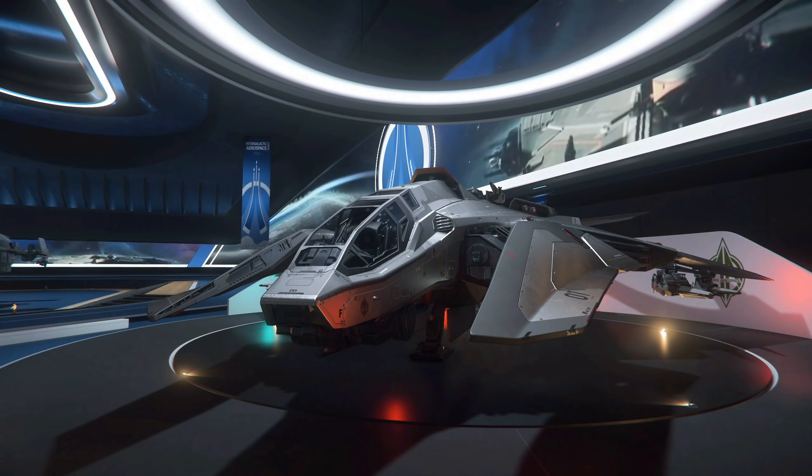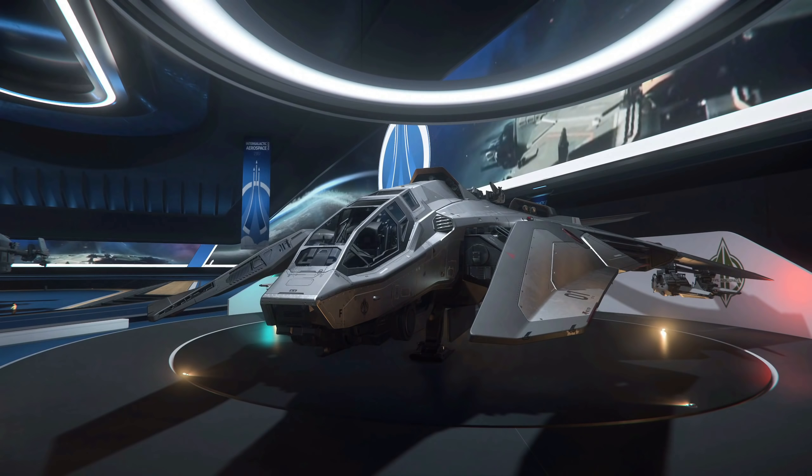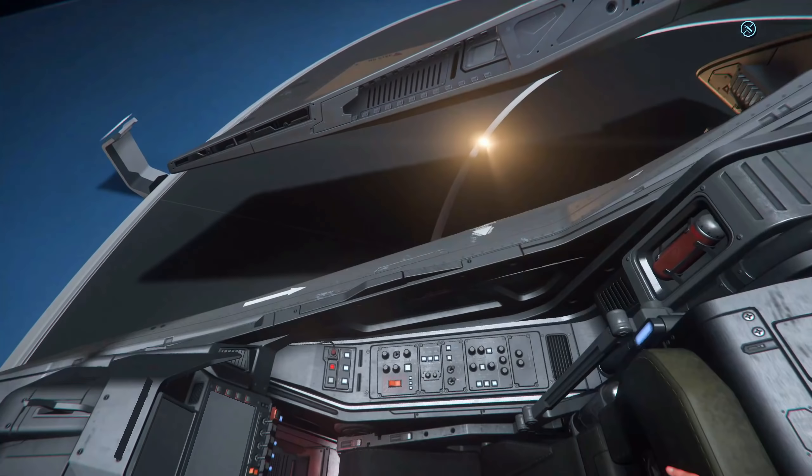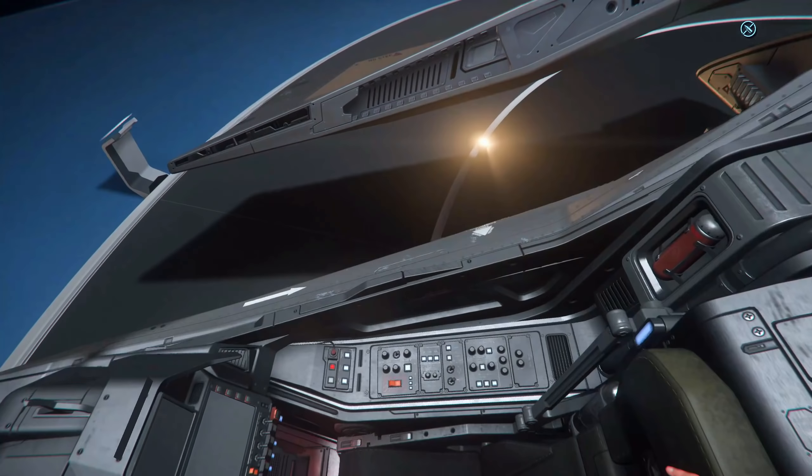The Javelin is also highly modular with 6 exchangeable component rooms — it will be really cool to see what CIG come up with to allow us to tailor our flagship. One very interesting limitation is that the Javelin backers have pledged for will be a stripped-back military surplus version that has reportedly seen hard service against the Vanduul, with all weapons and systems removed. As such you won't be summoning it up on day one and heading out to wreck the verse — you're going to have to put significant work into restoring this beast. Personally, I think this is a good limit on how much power certain orgs can wield on day one and will offer a challenge for orgs to work towards together.